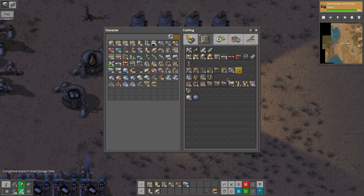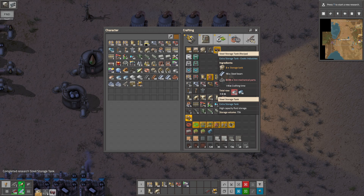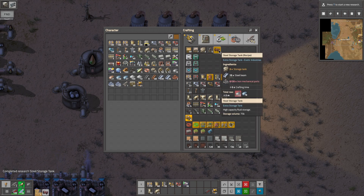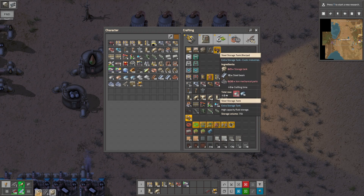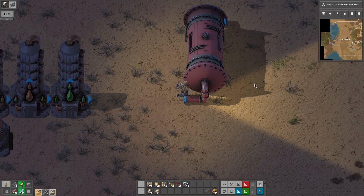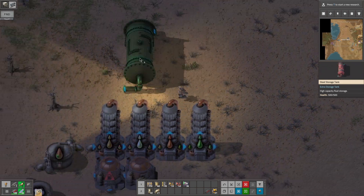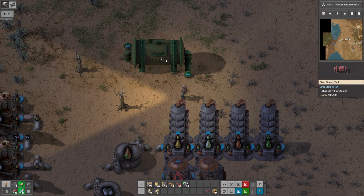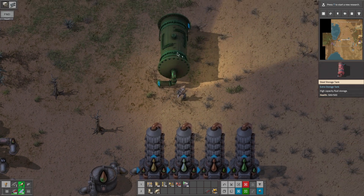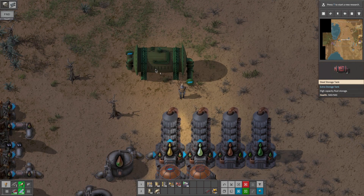Our steel tanks are done. Let's go ahead and make one of these — that takes a lot of iron because it takes three of the regular tanks to make it. So this is what our tank looks like, and it has an input there. It's not a straight-on tank. So we would have to — I am not a fan of these tanks. It would have been so much nicer if it was in one end and out the other.